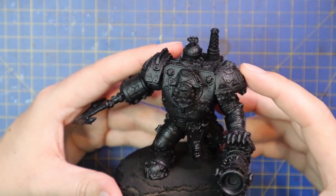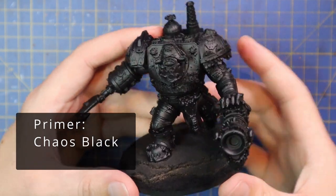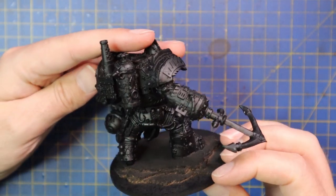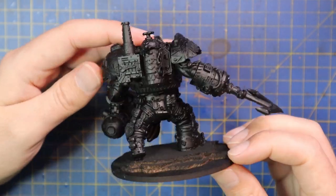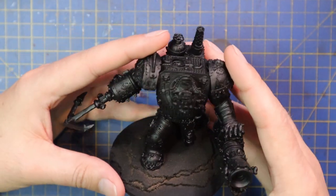Without further ado guys, let's get into the video. This is Orc Corsair Warlord Deathcruiser — an absolutely immense miniature, rivaling the size of Gazgkull Thraka himself. My guess is he's supposed to be used as an alternate sculpt for him if you want to have a pirate Orc army.